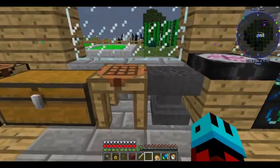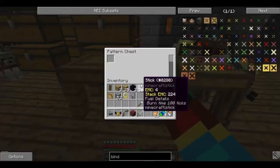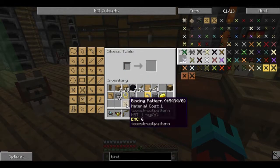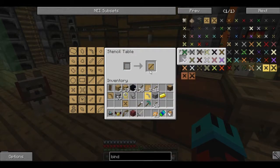Suddenly opened a window — ignore that. Pattern chest. Now let's make another pattern here for a toolbinder — a binding pattern. And then a tool rod pattern.